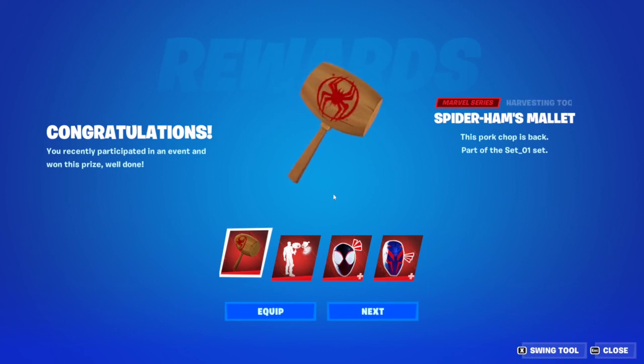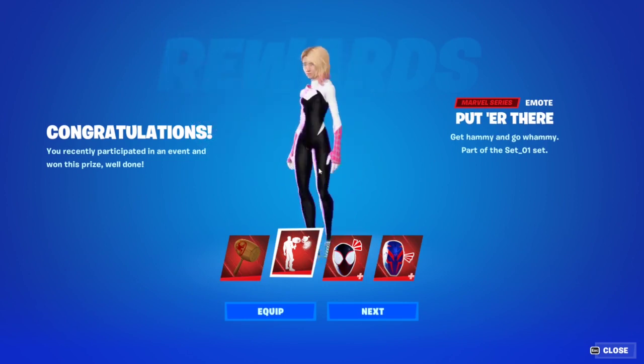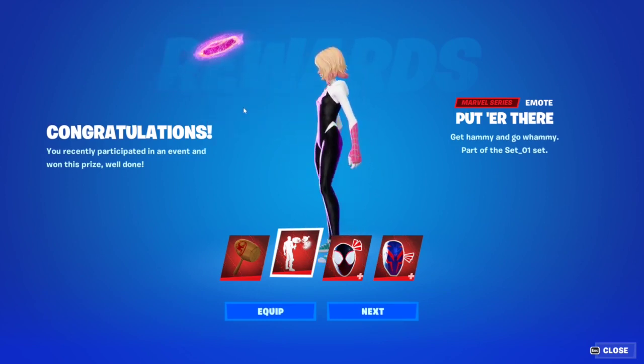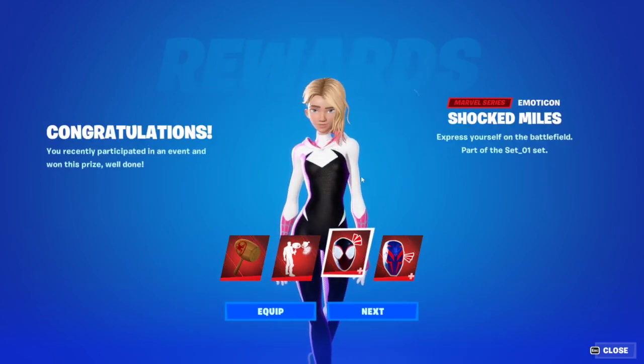As for the rewards, we have Spider-Ham's Mallet, which is a pickaxe. You can actually draw it into your inventory by using the built-in 'Putter There' emote — the Spider-Ham character will show up and give you the pickaxe. If you use the emote again, he will take the pickaxe away, so you'll always have two pickaxes on hand.